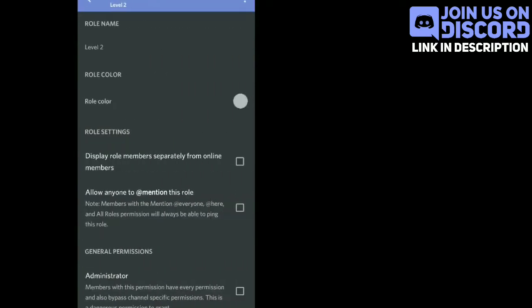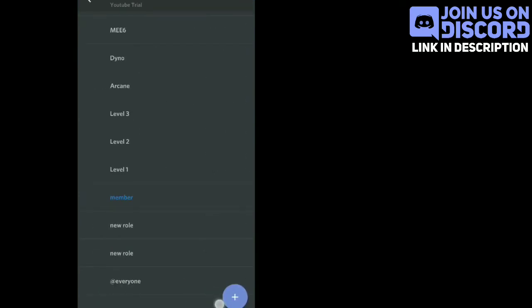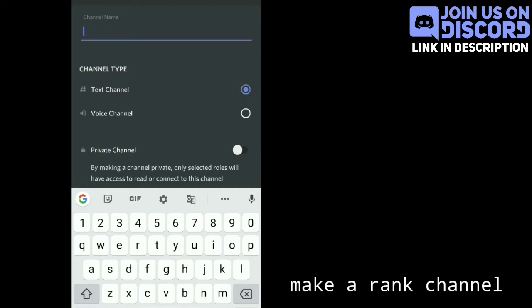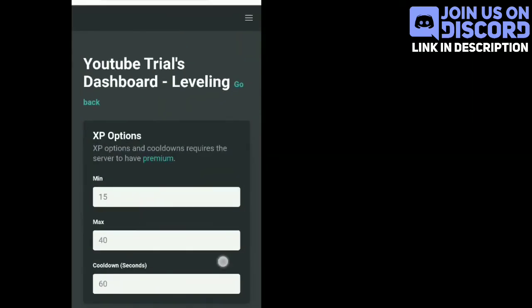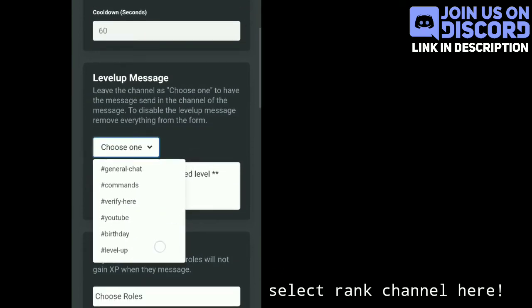All rank roles should have the permission to display role members separately from other online members. Now you have to make one separate channel for the level-up messages by Arcane bot. Then you have to select that channel for the level-up messages.